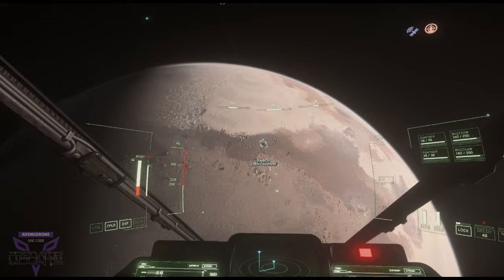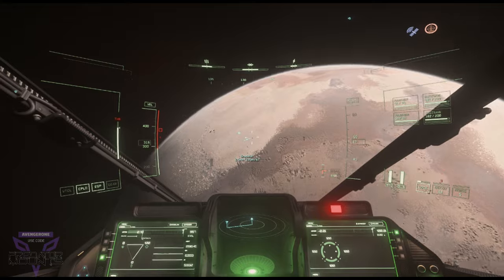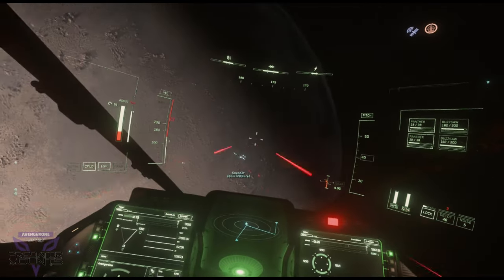So the trick with the Warden, and any Vanguard in general, is that a good pilot like Snyder is not going to let me get behind them. So you can't really fight the Warden in the way that you might think.